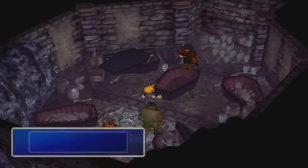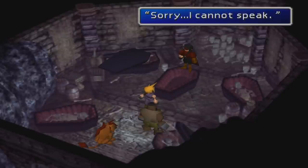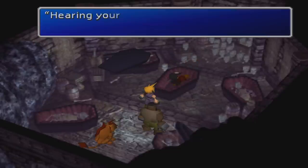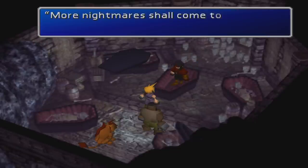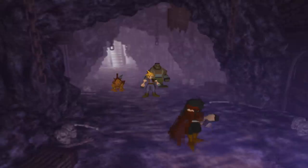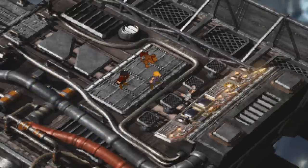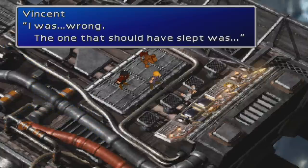30 years later in Final Fantasy VII, Cloud wakes Vincent up and talks about Sephiroth, which leads to Vincent throwing another pity party realizing that the son he failed to stop from being born is now terrorizing the world. Before the party leaves, however, Vincent decides to join them in hopes that he can get revenge on Professor Hojo. Near the end of Final Fantasy VII, he does get that revenge, as the party kills Hojo on top of the Sister Ray in Midgar.